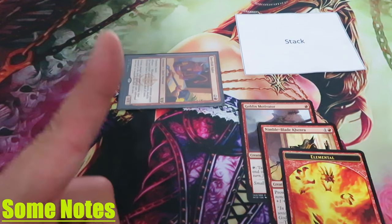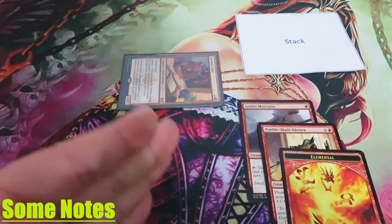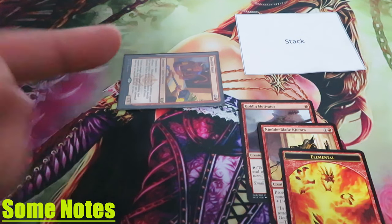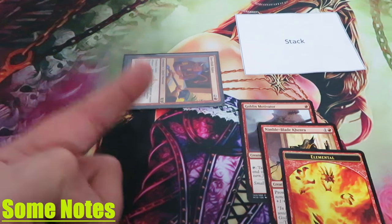Some notes. Alliance also works during your opponent's turn. If you cast a creature with flash or create a creature token during your opponent's turn, Alliance will trigger — and in my case, I will double Devilish Valet's power from 1 to 2.